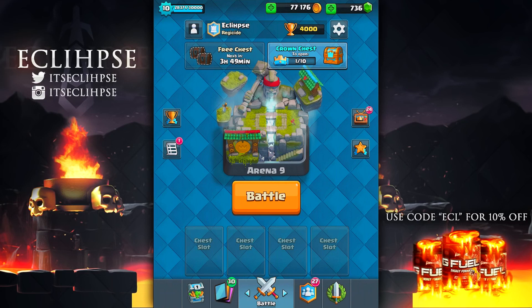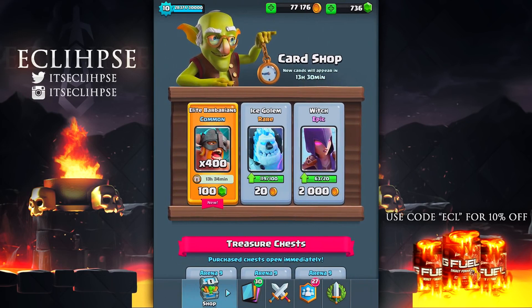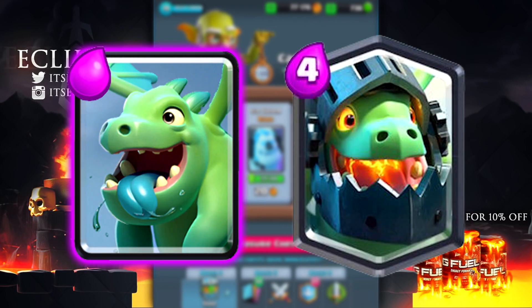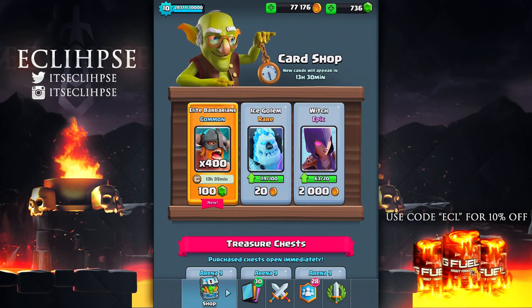Yo guys, what's going on, my name is Eclipse and welcome back to another Clash Royale video. So today the brand new card, the elite barbarians, were released. For 100 gems we can pretty much get a barbarian with a helmet. I'm not too sure if I'm the only one who thinks this, but whenever Supercell releases a new troop I feel like they just add a helmet to it and call it an original idea. You have the guards, a mega minion, inferno dragon, and now the elite barbarians.